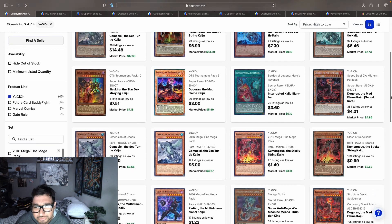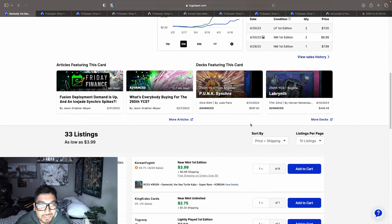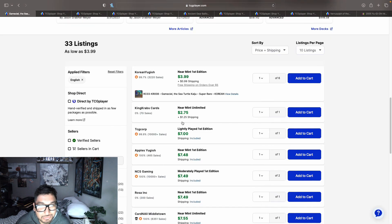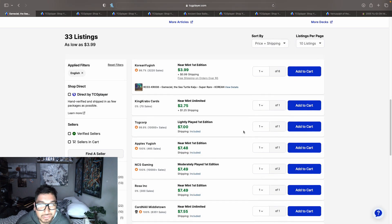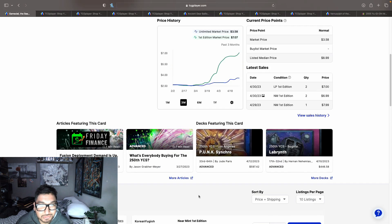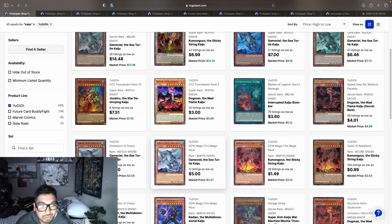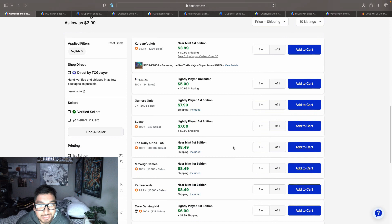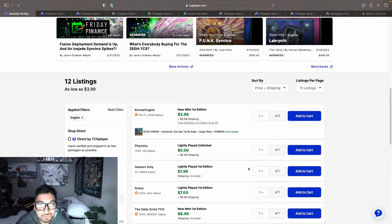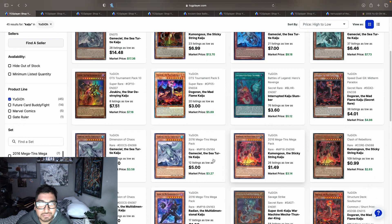Then we have the rare Kaijus. The Gamma Seal rares look like these are at $7 — this is from Dimension of Chaos. We also have another rare copy from the 2016 Mega-Tins, and those are reaching the $8 price point as well. At that point I would just go for the ultra rare instead of the rares.